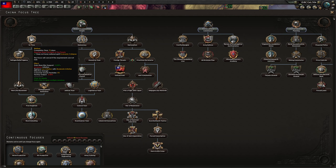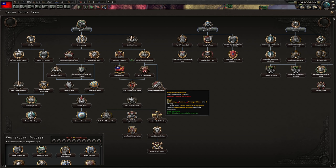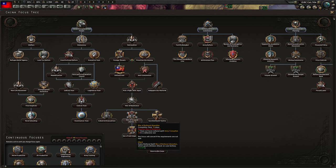What I'm going to do is go for nationalism. We're not going to go with the democracy stuff — why would we? Why democracy? United Front — no. Of course: subjugate the warlords. Pick a fight with Japan, War of Resistance — all this stuff here is really quite good.